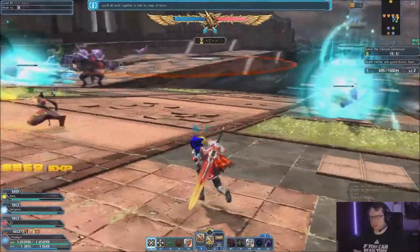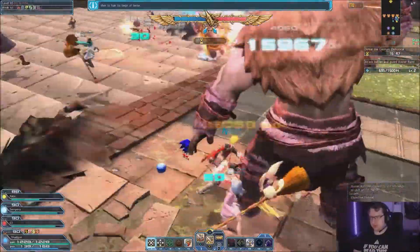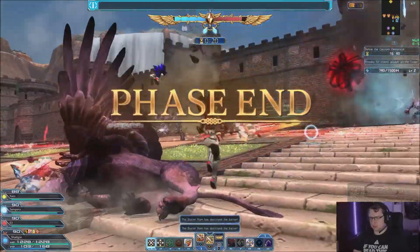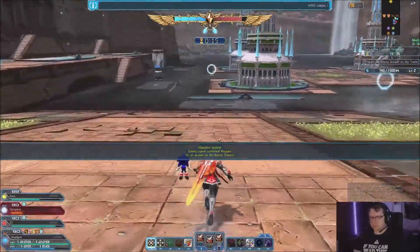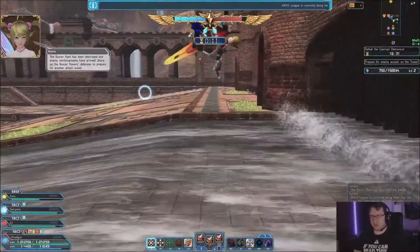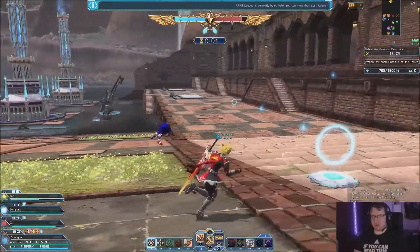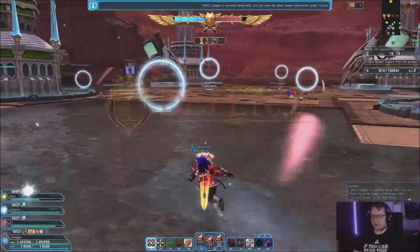You see where this is going. We're going to defend these up until they start floating and we can break two of the arcs of the Demonica. Now that that's done, we're going to repeat the defense phase. This is going to go the same way as the one we just did, with the obvious exclusion of Gemini. Most of you have done buster quests by now, so we're going to skip to what happens next.